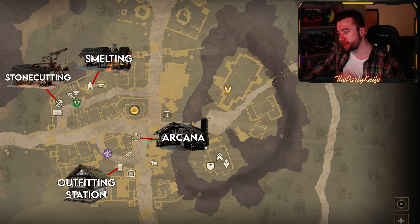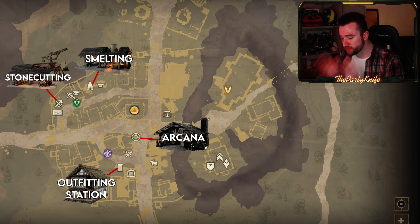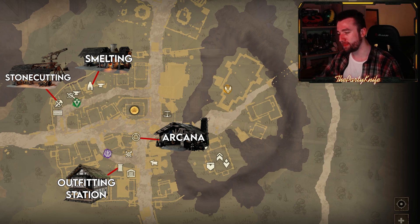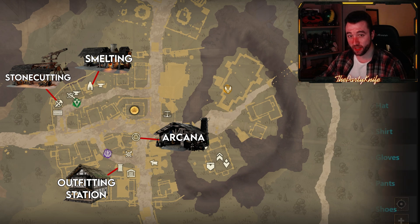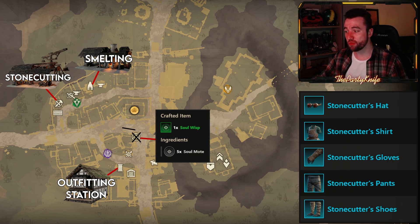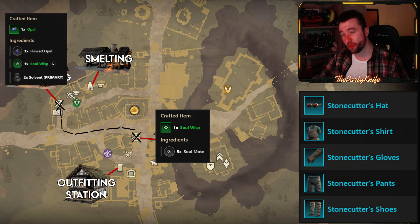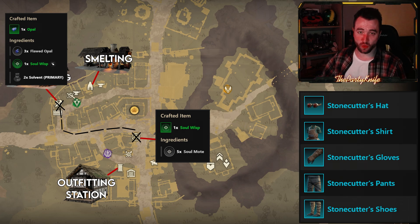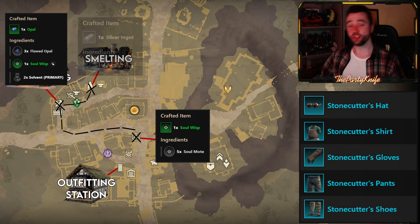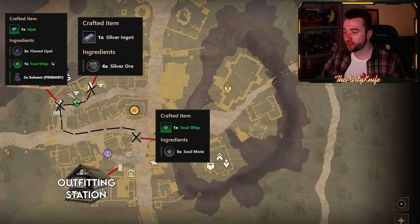Once you get to 50, now we want to craft the regular ones. This is where it gets a little bit more tricky if you don't do it in the correct order. Let's say you've been out farming, you've been into a dungeon, and you have a bunch of gems of different tiers in your inventory along with a bunch of moats. The first thing you do is equip all of your stonecutting accumulation gear, then move over to the arcana station and combine all of your moats into wisps. Then move to the stonecutting table and combine all of your tier 2 gems into tier 3 gems. Assuming you're below 100 in Jewelcrafting, simply cut all of your tier 3 gems, then proceed over to the smelter and smelt all of your silver — possibly combining silver into gold and into platinum if you still need that smelting XP.